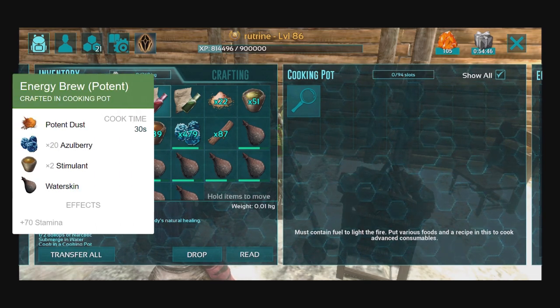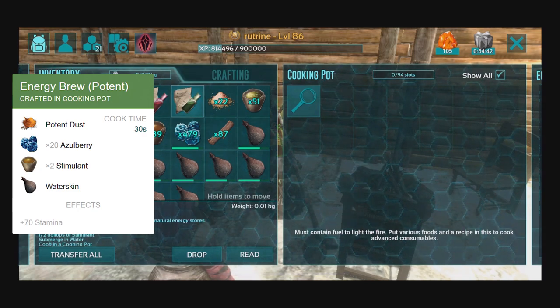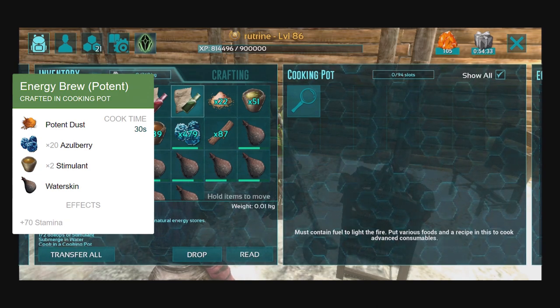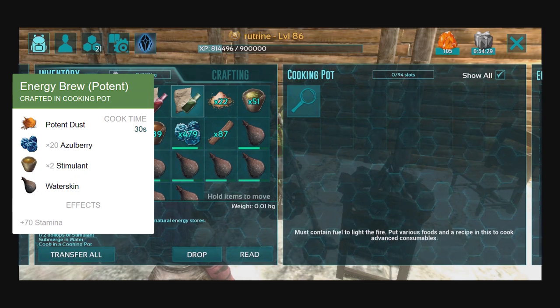As for the energy brew potent, that one requires two handfuls of azule berries, half dollop of stimulant, submerged in water, and cooked in a cooking pot. Very similar process to the medical brew, except azule berries and stimulant instead. Same amount of ingredients though. And if you do want to make a potent variant, be sure to add in one potent dust as well on top of it.